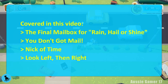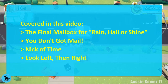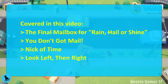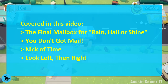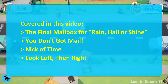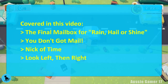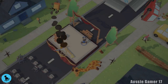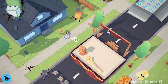Welcome to another edition of Achievement College, my step-by-step guide to getting you that gamer score. In this video we've already finished all 30 levels. We're going to cover the final mailbox for the Rain, Hail or Shine achievement — slapping each of the mailboxes — then the You Don't Got Mail achievement for finding the hidden mailbox and running it over with the truck, then Nick of Time for finishing a level with less than five seconds remaining, and Look Left Then Right for getting hit by 125 cars.